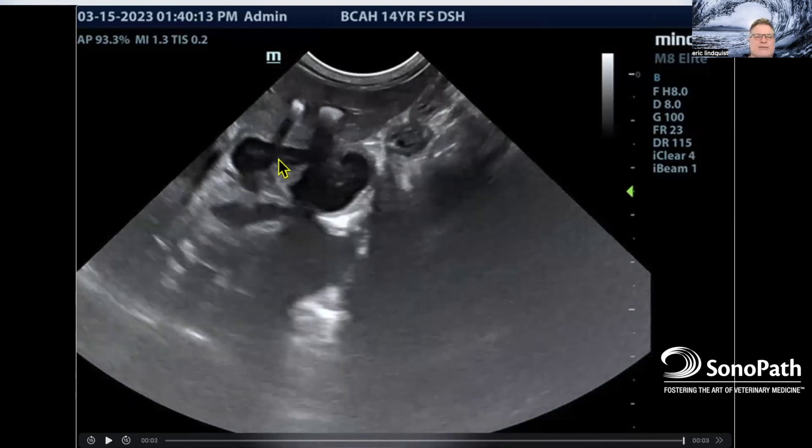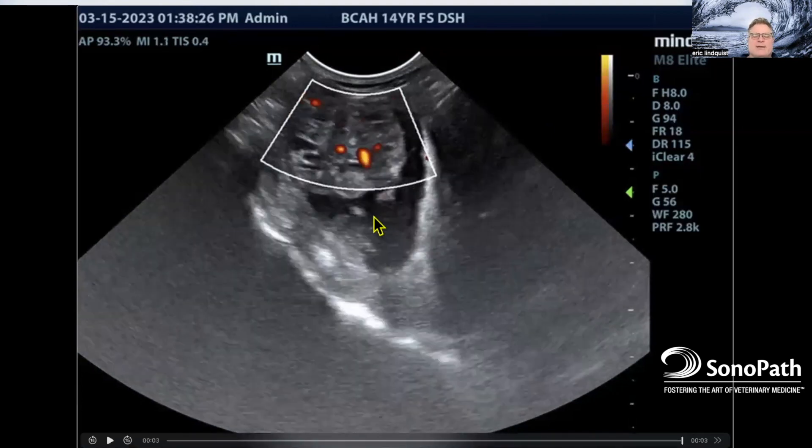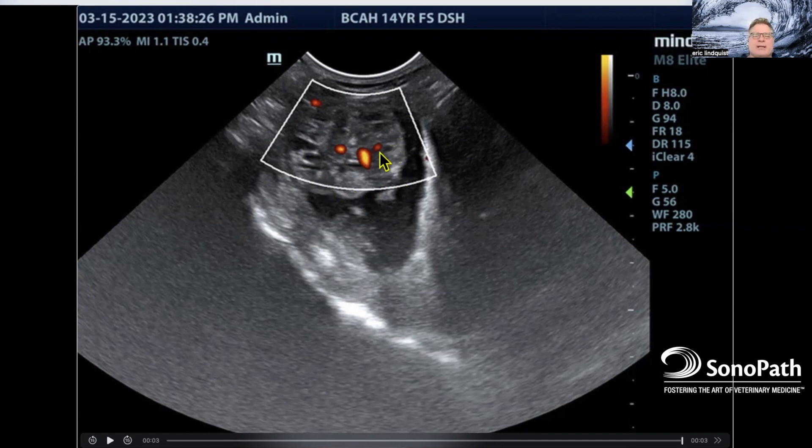We want to see what the gallbladder looks like and follow these tubes caudally until they meet the duodenum papilla, where the cat pancreatic duct will join the common bile duct prior to entering the duodenum papilla. The colleague imaged properly and found this big, about three-centimeter mass here — as opposed to coalescing bile. There's a lot of echo texture here, so it's not going to be a biliary sludge ball.